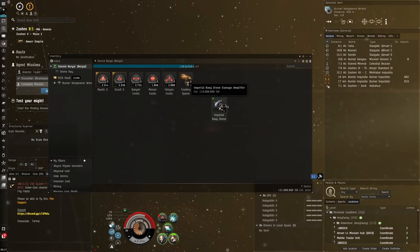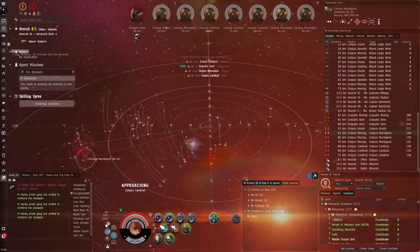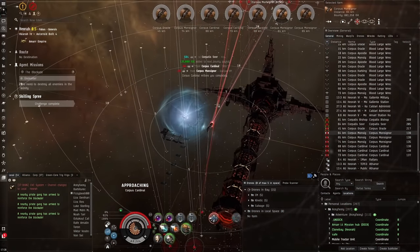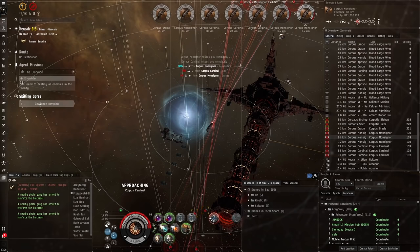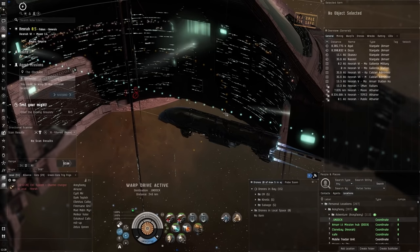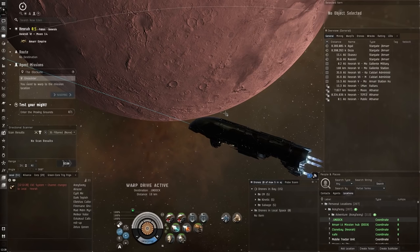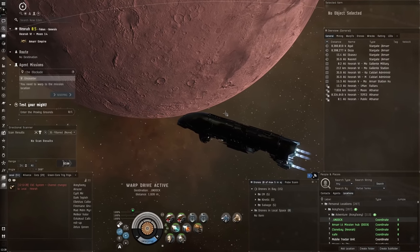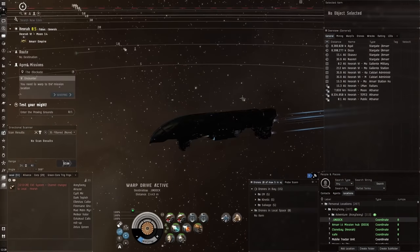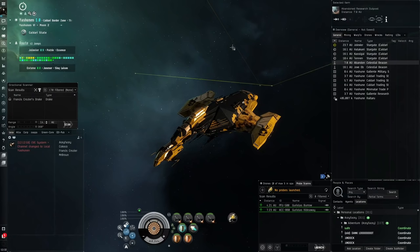On average I'd say 200 million ISK an hour from L4 mission running. I personally run them in a Marauder — a Paladin and a Golem. It's a really good relaxing way to earn ISK in high sec. Don't bother with L3 or below — they really don't compare to L4. ISK scales exponentially with mission level. L5 missions exist in low sec and can be crazy ISK, but they're risky.